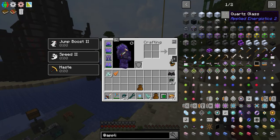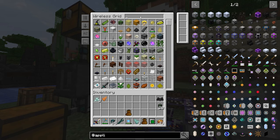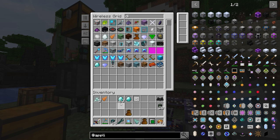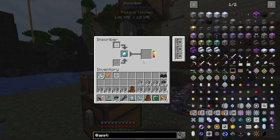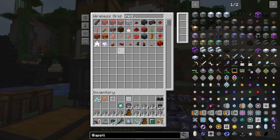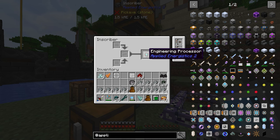Now that we have a lot of that stuff rolling in, we can look at making some of the other components. I'm going to need an Engineering Processor. The way we make that — Engineering Press — and then I need a diamond. I want to get the ME Controller going here. So we toss that in along with a redstone and that'll make our Engineering Circuit. Combining those makes our Engineering Processor.